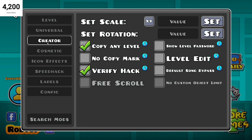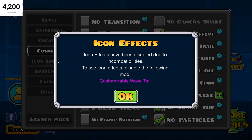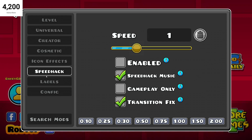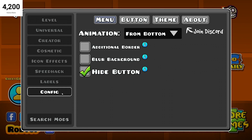There's the universal creator, cosmetic options like wave trail and icons. The icon effects are currently disabled — I think that might be from a recent update. You also have speed hack, opacity, scale, and config settings.